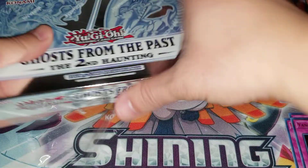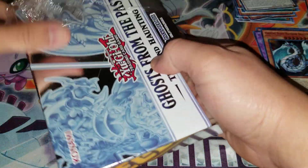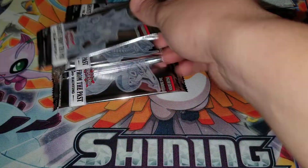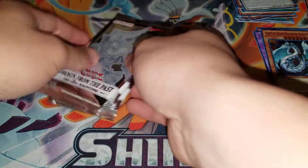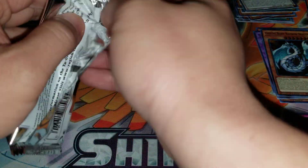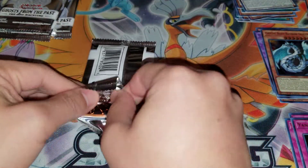We're opening up another box of Ghosts from the Past: Second Haunting, the newest YuGiOh reprint set that just came out. It has ghost rares in it, which is the main draw of this set. Hopefully we get some ghost rares, but they're pretty hard to pull, especially because Konami did a terrible job packing these — the ratios are very off and it's kind of hit or miss whether you even get one.